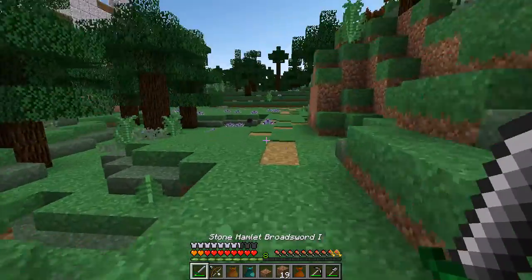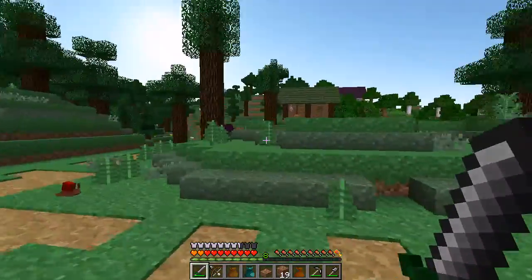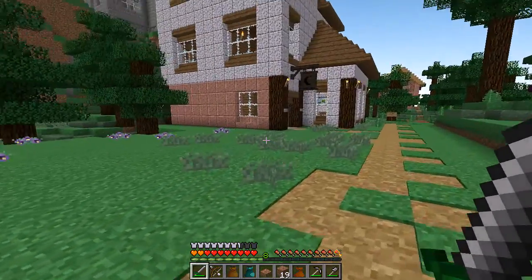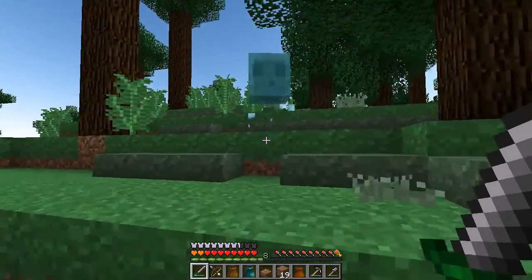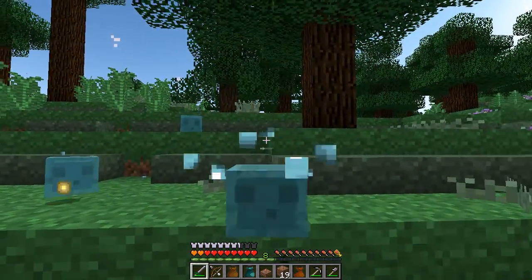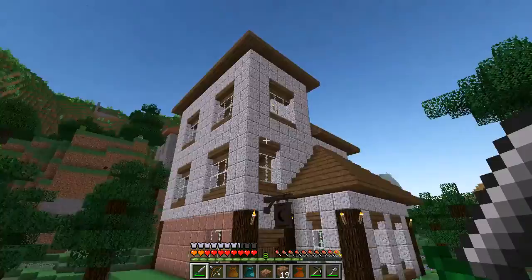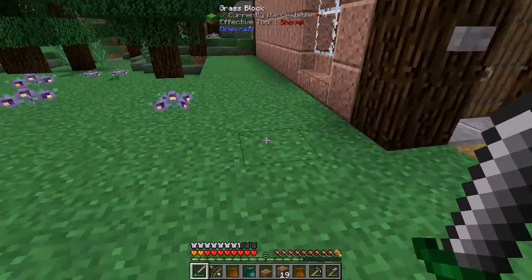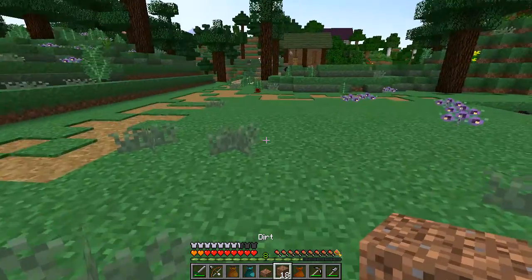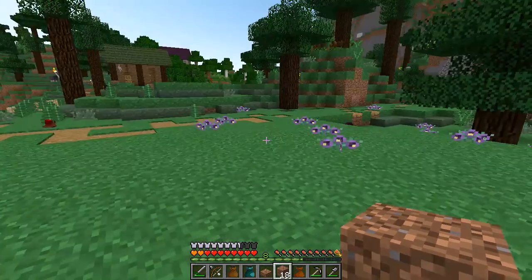As our hamlet is surviving and thriving, it doesn't make much sense for all the citizens to run off to the farmer's hand to get their vegetables. So we're going to add a green grocer. I really need to get a fence working to keep these slimes off my back. We're going to add a place for the green grocer to work and live right next to the end here, giving it a five-block distance from this point.